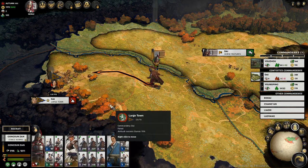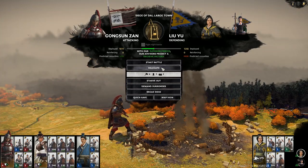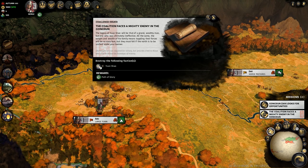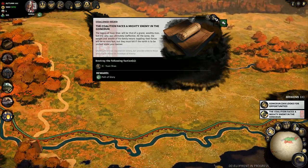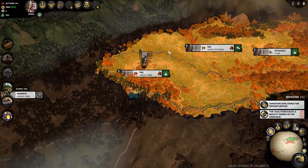With Li Yu on his back foot, there was no reason not to continue taking his territory, and after an auto-resolve another province is mine. This destroyed Li Yu and opened up the first real quest chain for Gongsun Zan — destroying Yuan Shao's faction, who I hadn't even met yet. It's historical, though in history Gongsun Zan actually lost. But we're not about to bow to the whims of history.